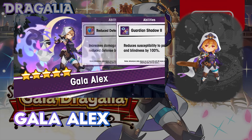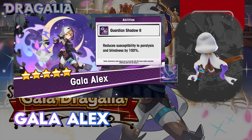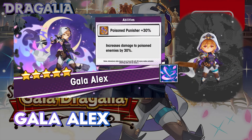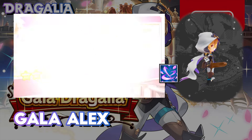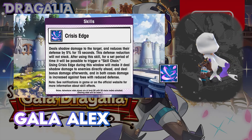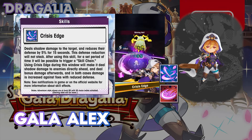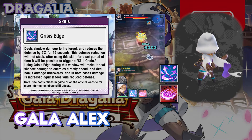Her first skill is Crisis Edge, which deals 3 hits of damage to a target, reducing their defence by 5% for 15 seconds. This effect does not stack. Her second skill is Umbrella Erasure, dealing 1 hit of damage to a target and inflicting poison for 15 seconds.